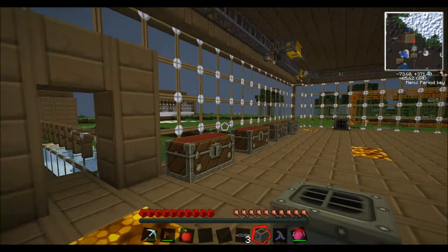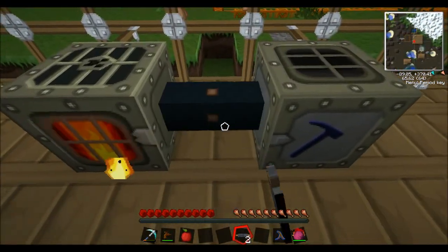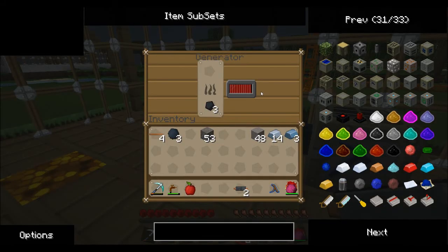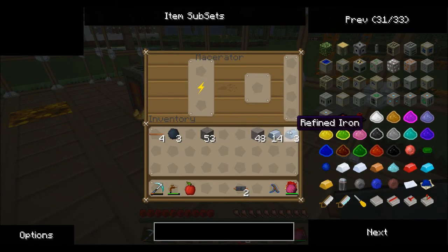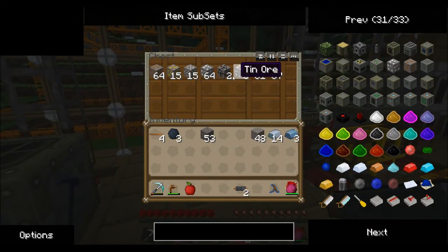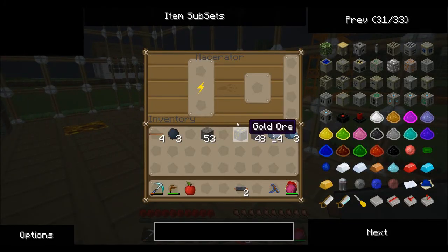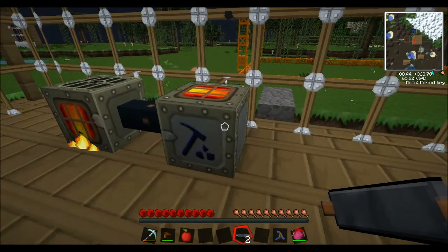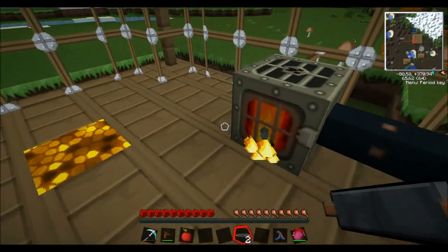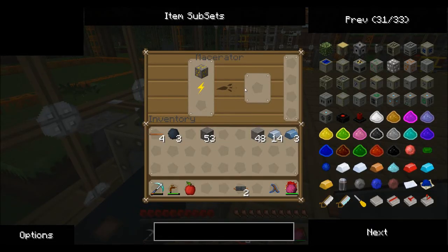So if we get that and we plunk it down next to our generator and put a cable in the middle of it, the generator is now powering the macerator. If I show you by putting some gold ore — if we put some gold ore in this macerator now, it will macerate and it will use up the power in the generator, sorry. You can see it's going down, but we've still got coal in there so it should be up to power for a little bit.